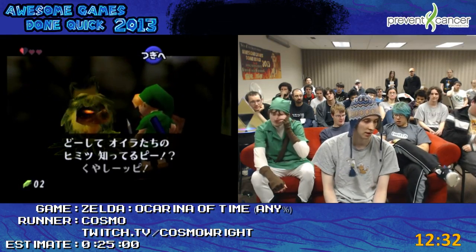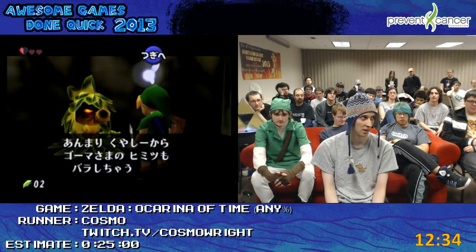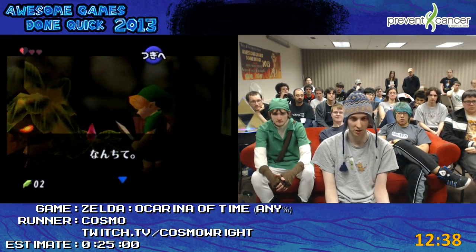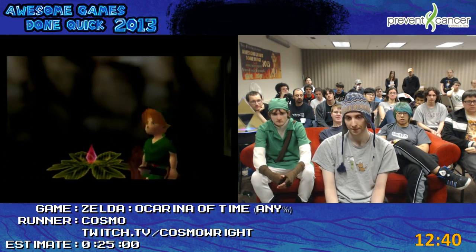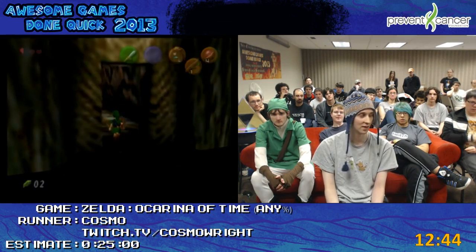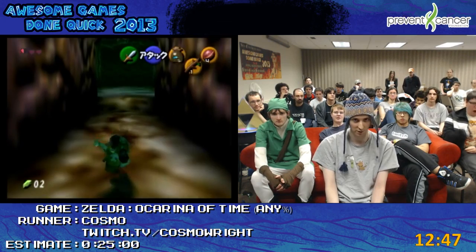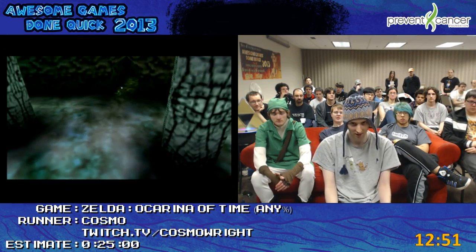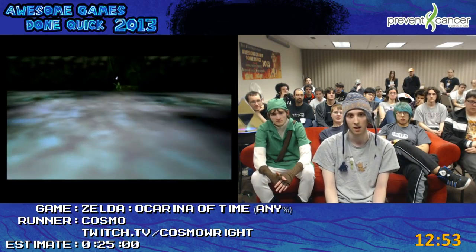Now I'm going to go fight Goma, the boss. If you notice, I skipped getting the slingshot and I skipped going around the first basement — I was able to skip the first basement by doing that recoil trick. This is the fastest way for Child Link to get to the basement. It's funny with how broken this game is, there's still no way to clip through the first vine on the first floor — you have to go up and break it as Child Link. Adult Link can get through with the hookshot.